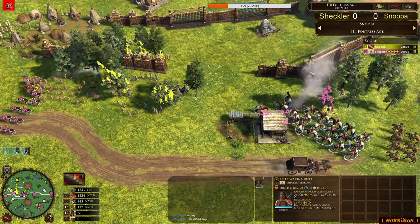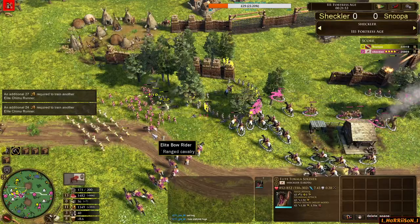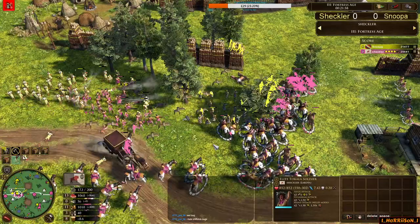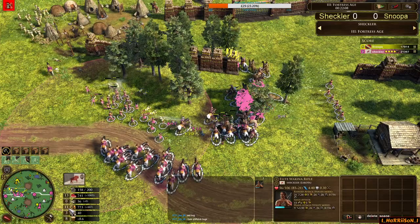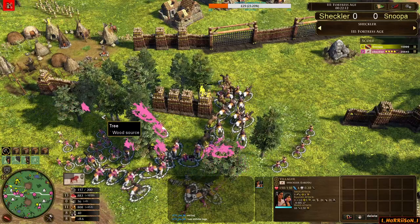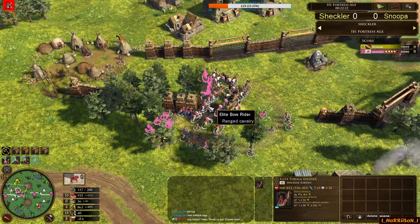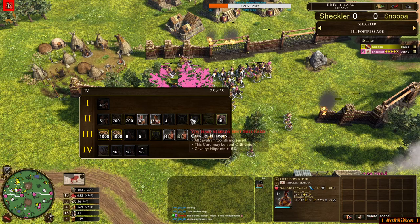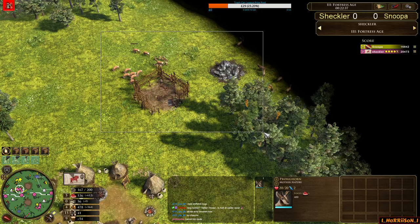Snooper trying his best to secure this hunt, moving out. The jungle bowmen are here to intercept — the problem is he's got no real units to deal with them. There's a risk of a clean-up here from Snooper — these units counter the Bowriders so hard. The Axe Riders are trying to come in but they're a bit out. There go the Bowriders, and what a fantastic trade that was for Snooper. Sheckler getting out the Chimus, intercepting the Wakinas. A big fight is forced here — Sheckler can't do anything but fight, and here comes a sudden charge of large reinforcements of Dog Soldiers.